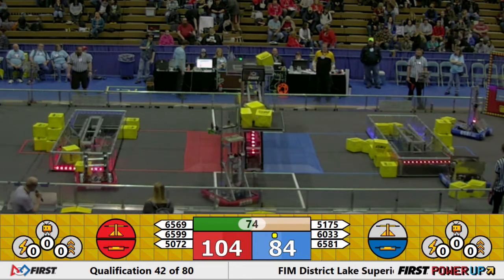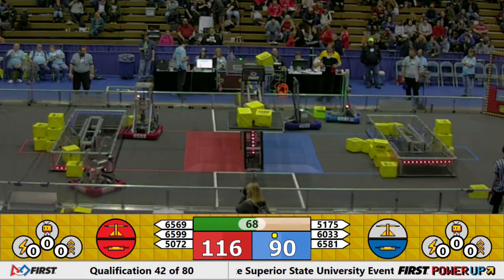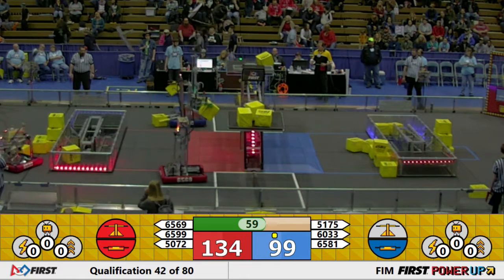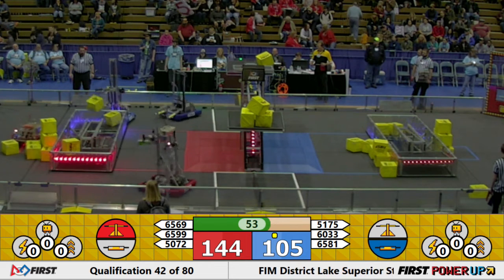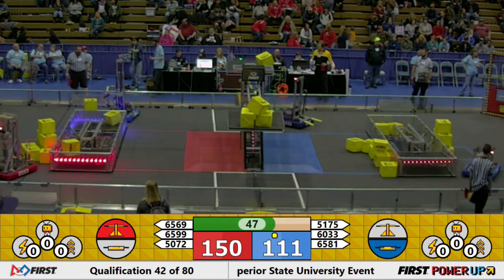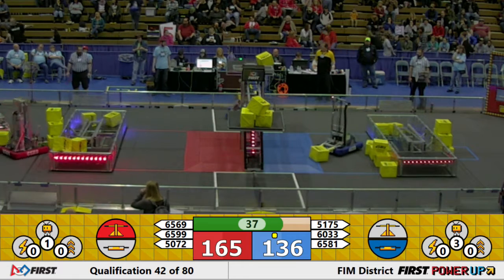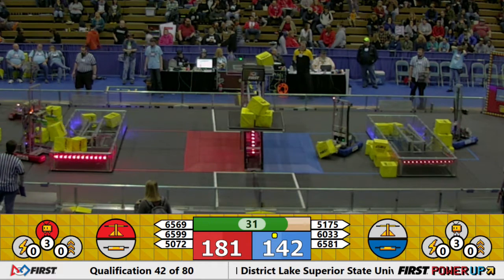6033, that's the Gadget Agents, challenging that scale — they have two more power cubes to go if they want to take it. Red just keeps following them onto the scale. Blue, meanwhile, is devising a different strategy: let's turn off their switch to even the scales of it. There we go, we've got a levitate on the blue side.